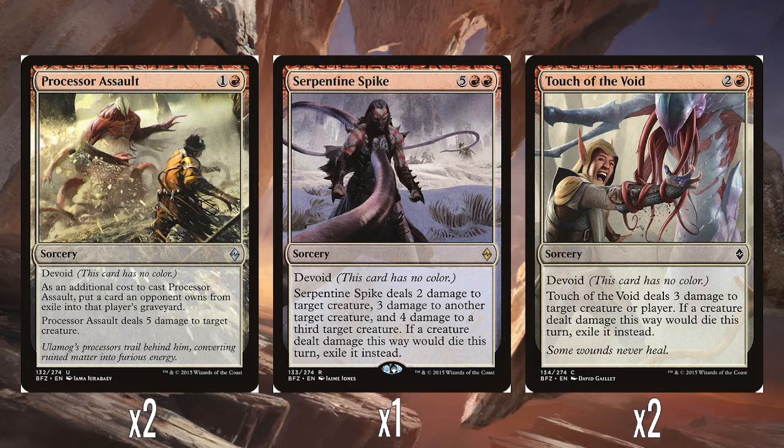The other rare in the deck is Serpentine Spike — five and double red, so super expensive. It has Devoid, deals two damage to one target creature, three damage to another, and four damage to a third target creature. If a creature dealt damage this way would die this turn, it gets exiled instead. I get it can be a three-for-one, but this feels really expensive. At Sorcery speed as well — at this cost I'd expect it to be instant. This feels kind of weak as a rare to me, honestly. Obviously the magical Christmas land scenario is you kill off three creatures and they get exiled, but seven mana — I'm not overjoyed by this one. It doesn't feel very rare, and there are certainly better cards this could have been.